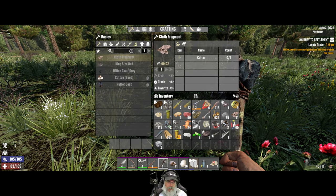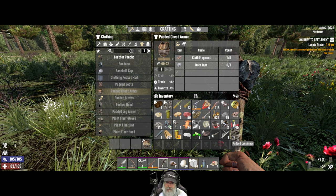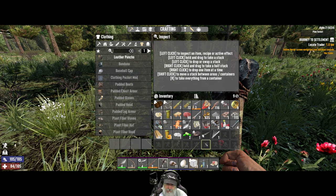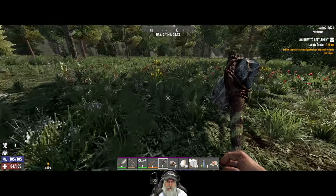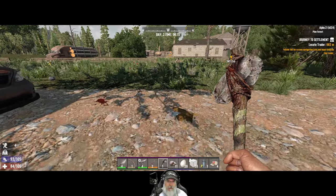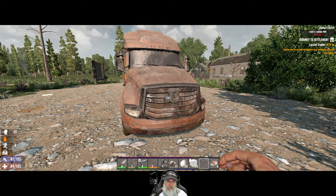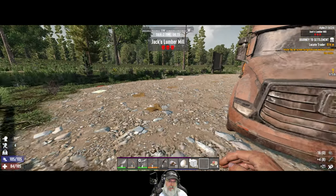Let's go here and make the leg armor and the chest armor. Let's modify these — we'll put the bandolier on those and wear them. That freed up a slot or two and gets us some more armor. We still need to make the boots and gloves. I don't think I'm going to loot this place — it's a three-skull POI anyway. Let's just keep moving. Jack's Lumber Mill.